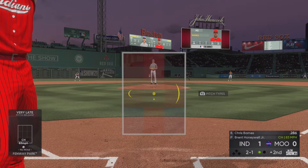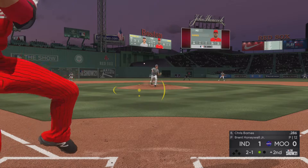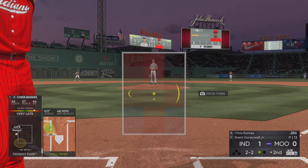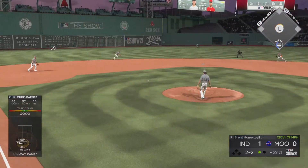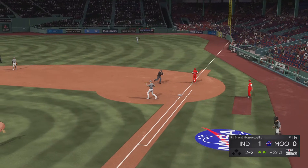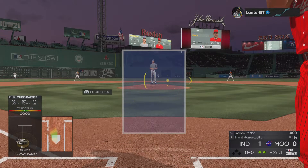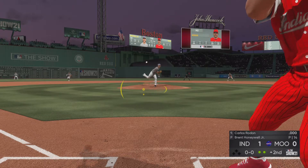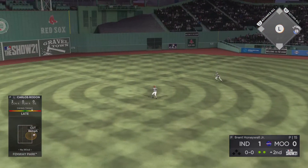Well below the knees, he lays off the changeup there. It's fouled away — two and two. Hit on the ground to short — out number two. Next to hit will be the pitcher Carlos Redon. First pitch of the AB — swing and a little blooper to center.